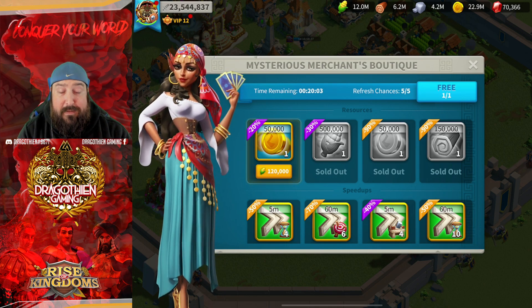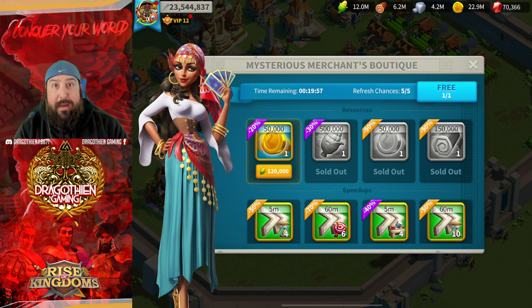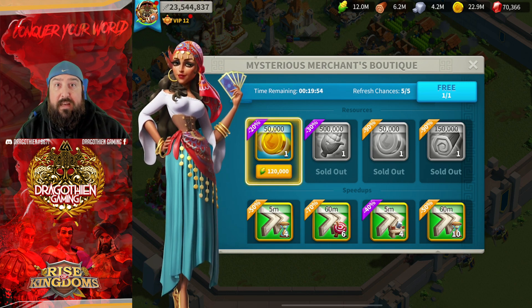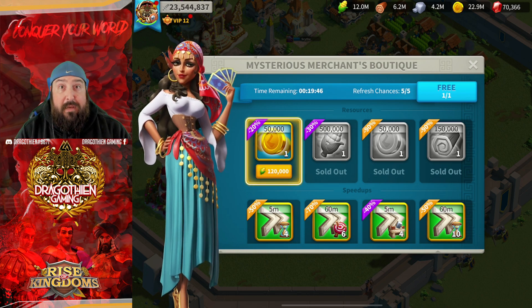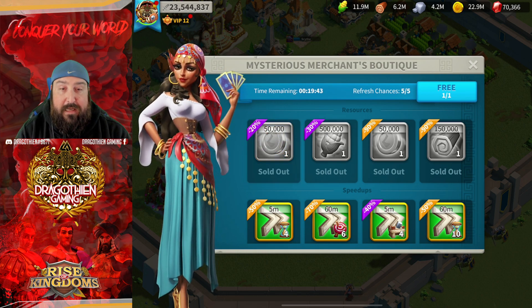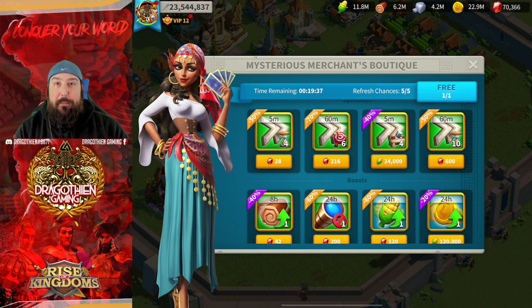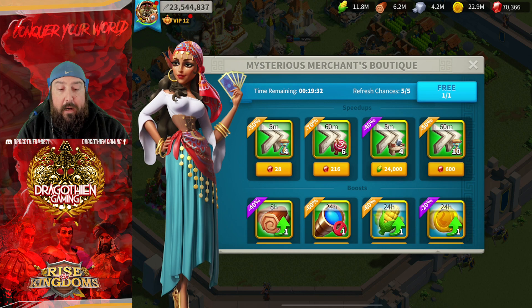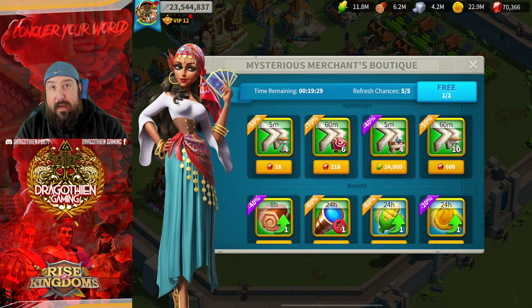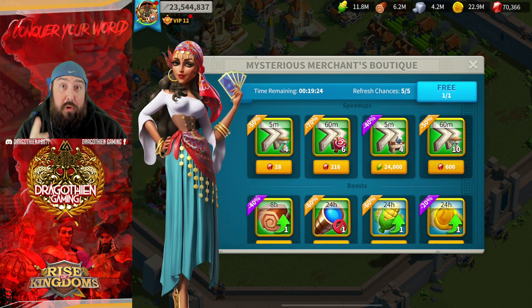I need gold on my main and this is a farm account, so I'll spend 120,000 food to get that gold — at 20% off that's a good value. Keep in mind: you cannot double up the discount. If you add a discount to one tile and then pick another tile, the discount doesn't go up again — it will only go up one time per line.